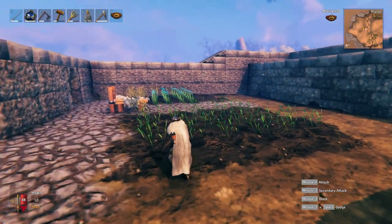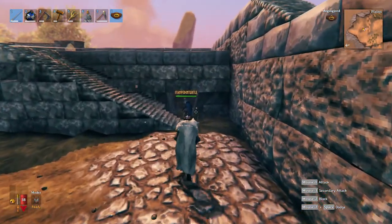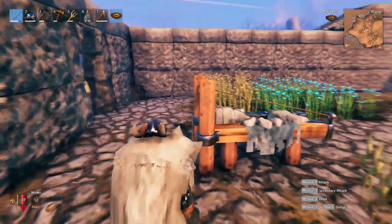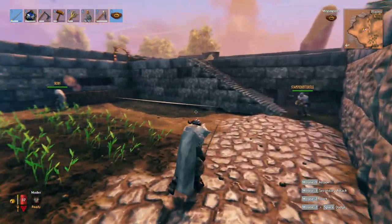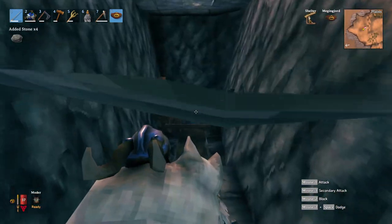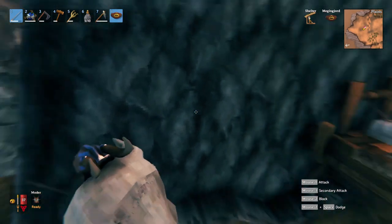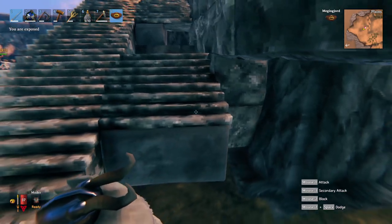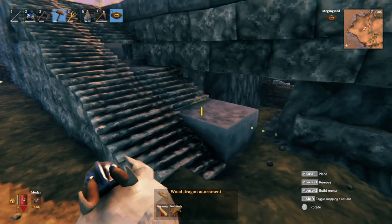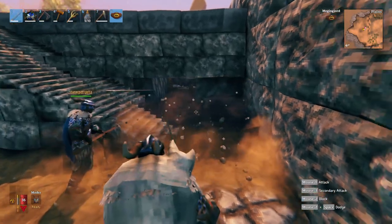Now that we've got all of our crops growing, we've been working on making the base a lot prettier. We've been working on leveling it out and making it nice. One cool trick Stamp found out is that you can hide things like your workbenches, stone cutters, and forges in the ground and still be able to get the build radius and build within your base, without them taking up room aboveground or needing to be under cover. Which is really nice — it's a fun little tip.